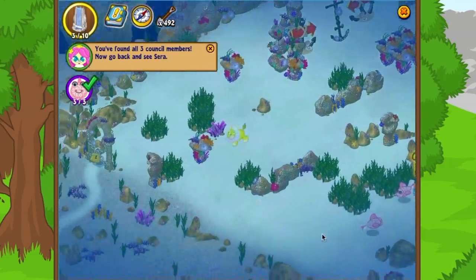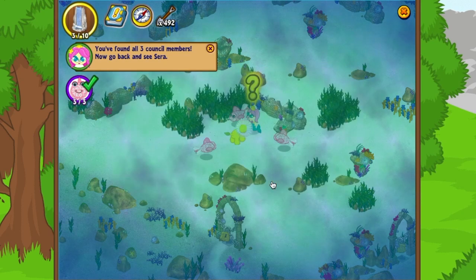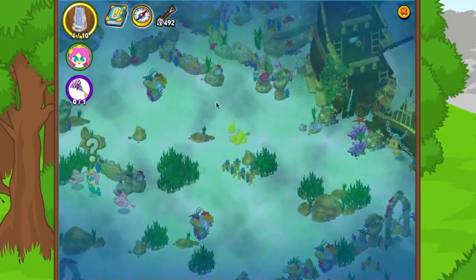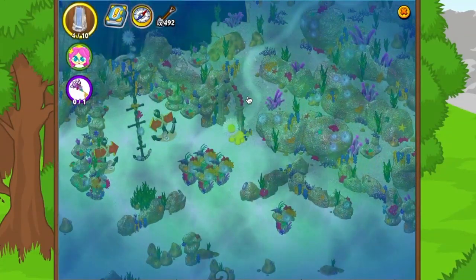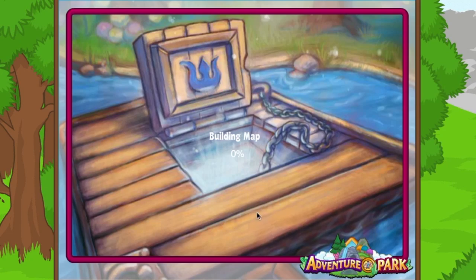We found all three council members. Sarah says: 'You did it! Now the council can discuss what to do about the pollution. We all agree — the fish king must be behind this. We must find a way into the lost city. Search for the key near where you found the water sample and dig it up for me.' The lost city sounds cool, and I hope the fish king isn't too scary. I'm going back into that room with the base — love those archways.